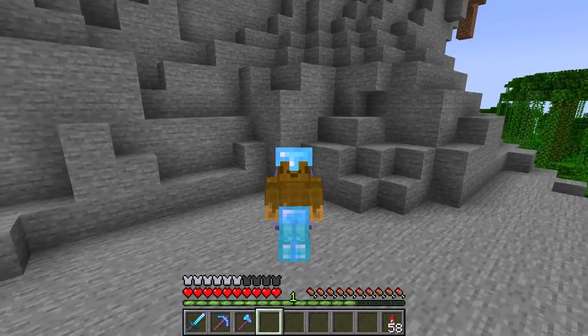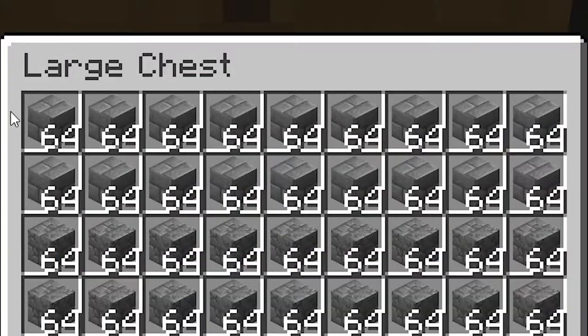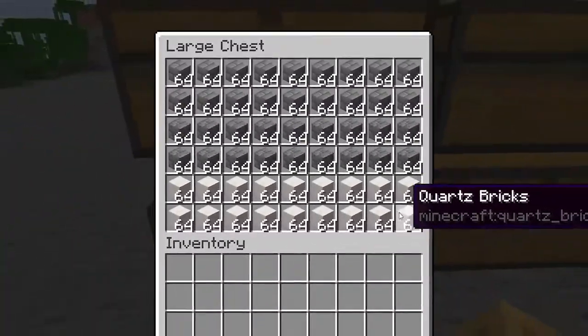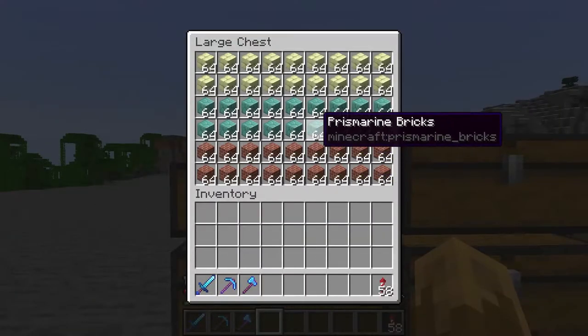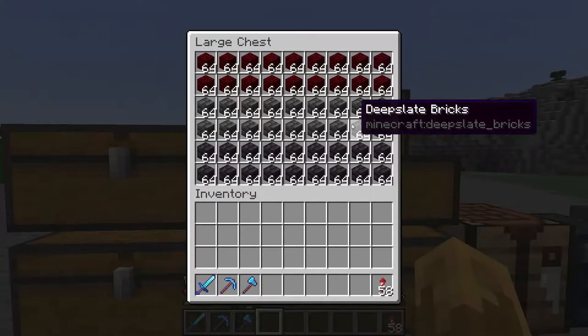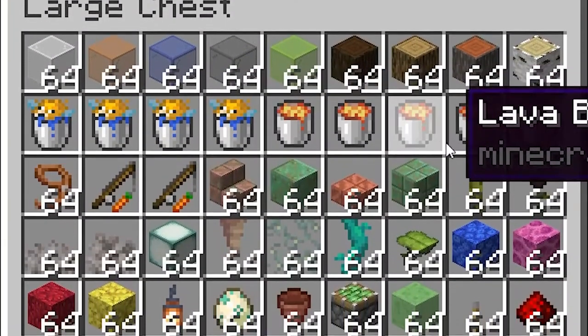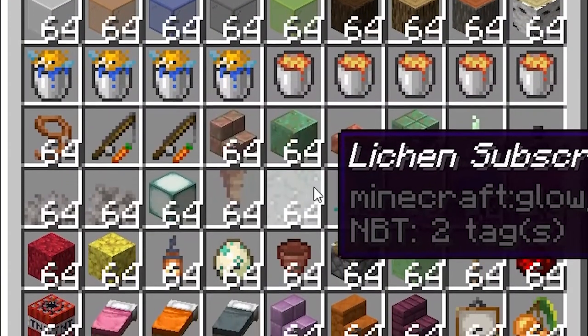I want to build a castle. And everybody knows a good castle is made out of bricks, so I packed all of them — from bricks, to prismarine bricks, to endstone bricks, to all of these. I hadn't even heard of most of them before. And I packed a couple of goodies for later. They're pretty exciting as you'll see.